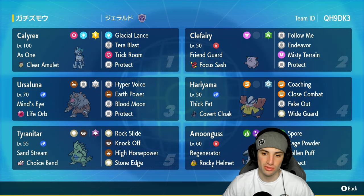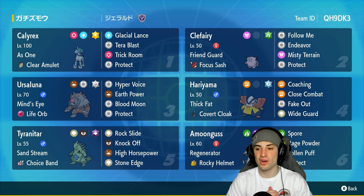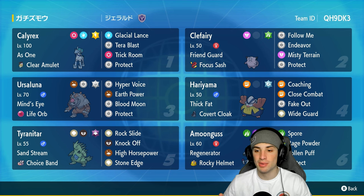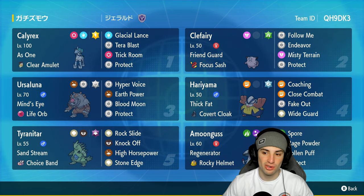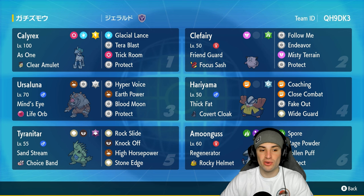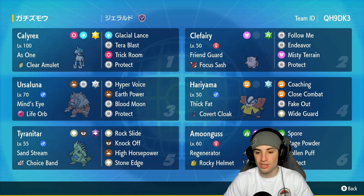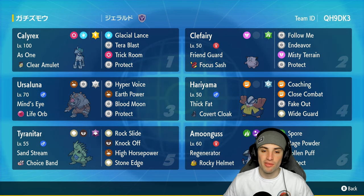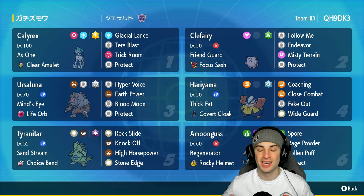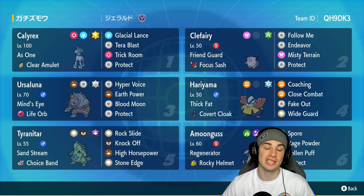We got Hariyama with Coaching, Close Combat, Fake Out, and Wide Guard. I really like this Hariyama build because we can pair it with Calyrex — Fake Out to set up Trick Room, then start coaching the Calyrex giving it a free plus one attack and plus one defense boost. Our final three Pokemon feature Ursaluna, Tyranitar, and Amoonguss. Amoonguss is there for sleep and Rage Powder support. Ursaluna is a great heavy hitter in trick room, and Tyranitar with Choice Band has Rock Slide, Knock Off, High Horsepower, and Stone Edge.